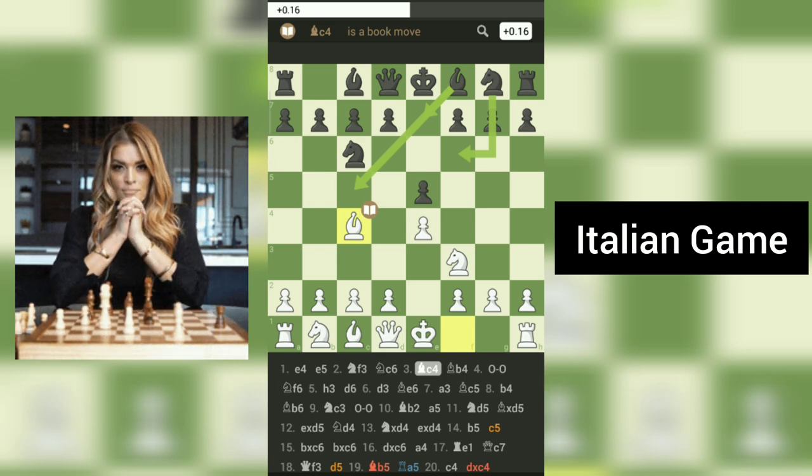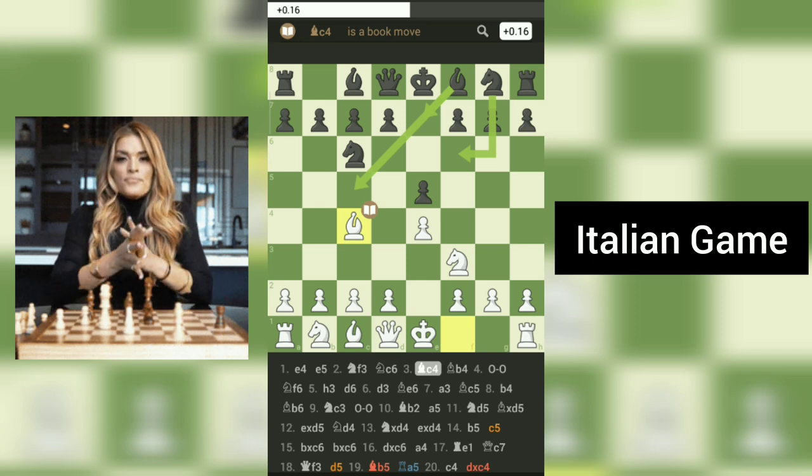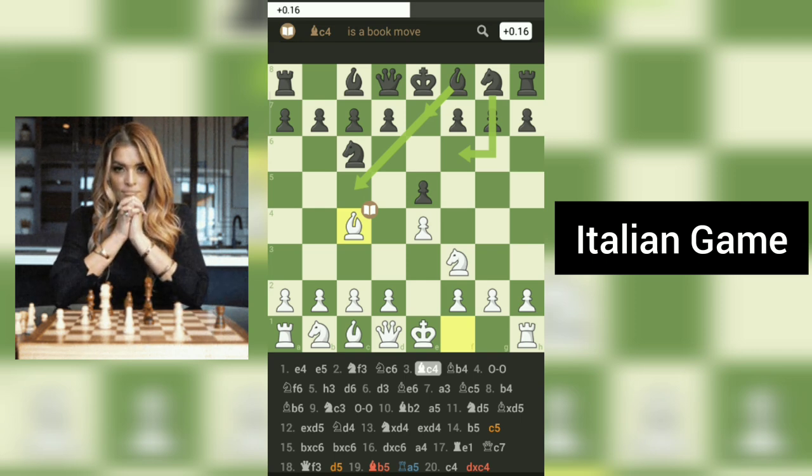In the Italian game, white usually follows up with moves like D3 and Nc3, consolidating the center and completing piece development. The position can then lead to various pawn structures, including the classic double-pawn center with pawns on E4 and D4.